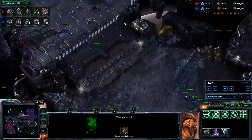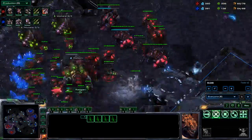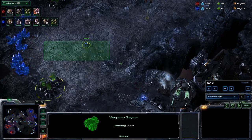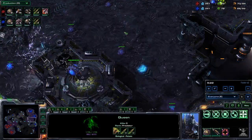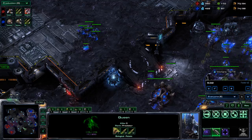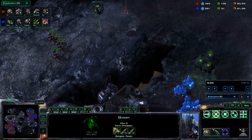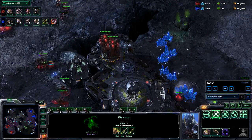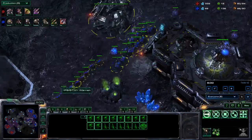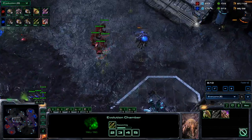I could morph another overlord over there, but I wanted to know what my opponent is doing in terms of aggression. I see that he's moving out. I've got two bases saturated, so I'm starting to build some roaches as I want to take my third. The roaches are kind of a fake-out and kind of not a fake-out — I need them to put on a little pressure, but I mostly want to get out some mutalisks so he can't commit to an attack. The mutalisks hit and immediately we see him move across the map, building additional queens, panicking.